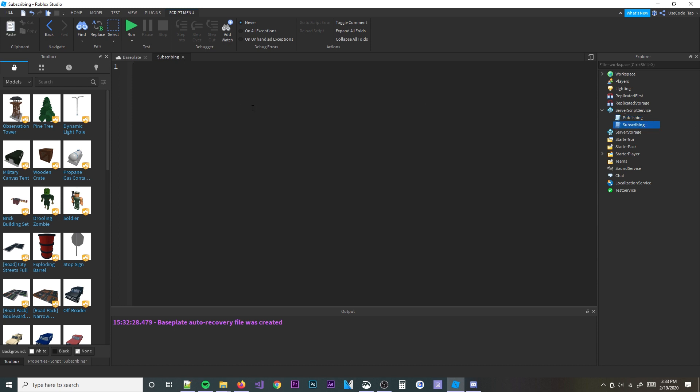So, what is Messaging Service and how does it work? As I just explained, it allows you to communicate with other servers in the same game in real time, which is very cool. First things first, we have to actually get the service. So we'll do: local messagingService = game:GetService('MessagingService').